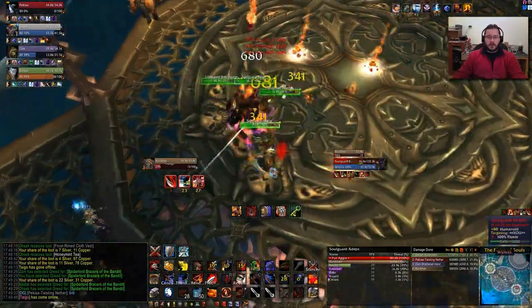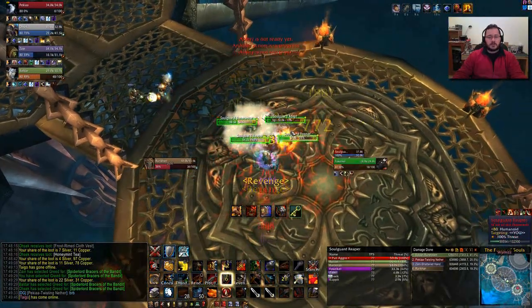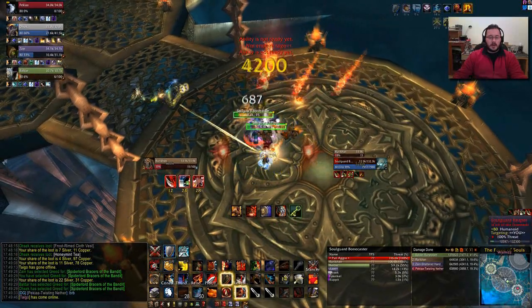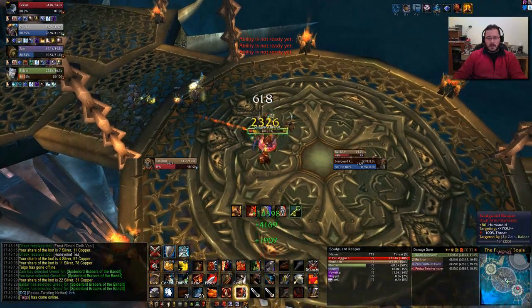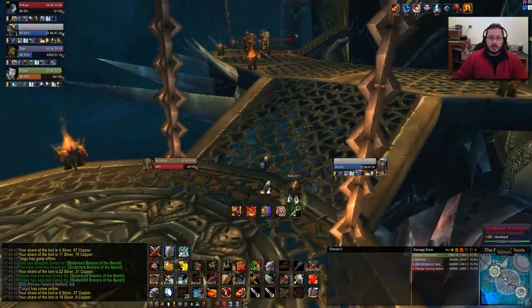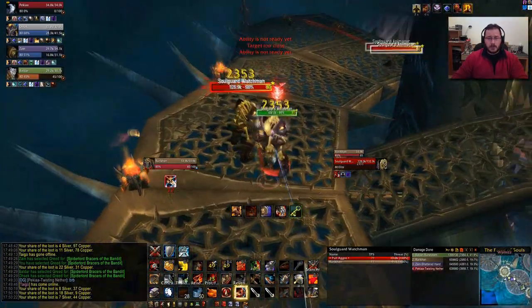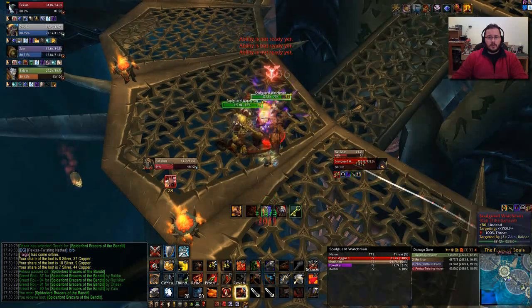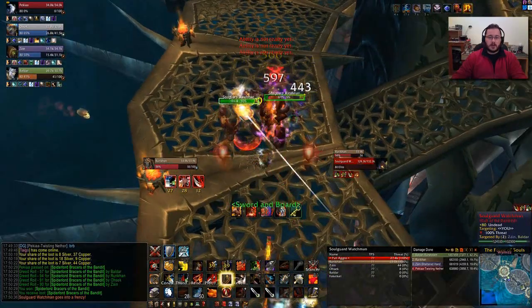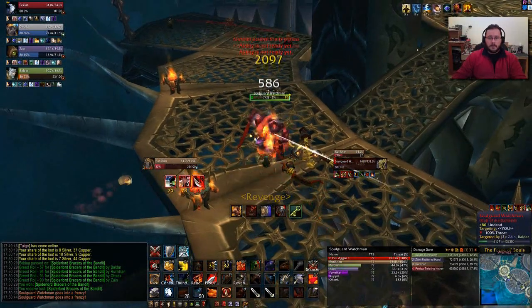Make sure you also pop Spell Reflect because there's a lot of casters in here. Keep Thunderclapping and spreading Devastates around, Shield Slams, Revenge whenever possible. Thunderclap, Cleave - all that good stuff for warrior AOE. I'm not even doing Shockwave because I'm rage-starved. When you get to a certain gear level, you actually want to get hit - it's actually pretty useful. Go for Rend, then Thunderclap to spread the Rend and make them get the debuff.